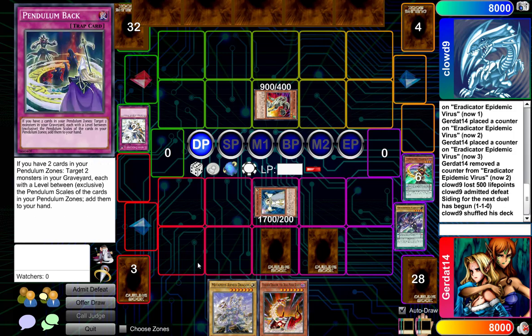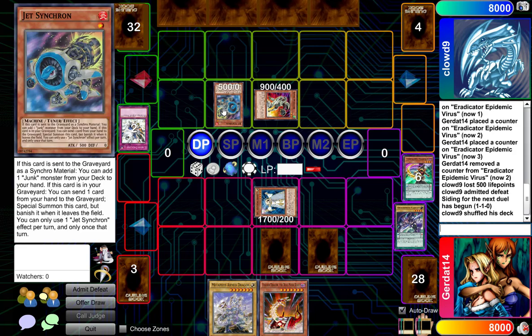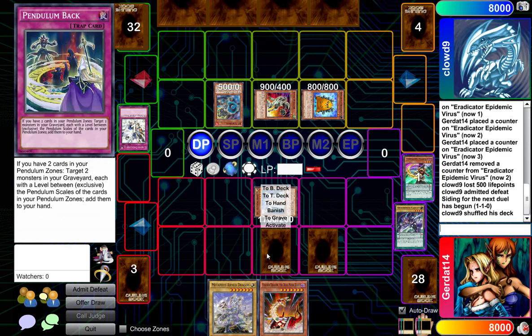I am going to Normal Summon the Jet Synchron. And now because I control a Tuner Monster, I can Special Summon Quibble Hedgehog from my graveyard. But Quibble is banished when he's Synchro Summoned, which is about to happen. Going to five.